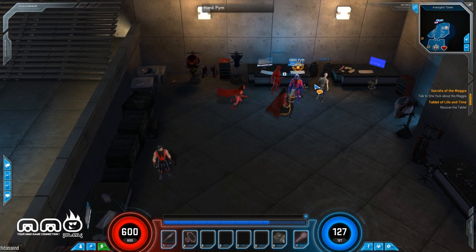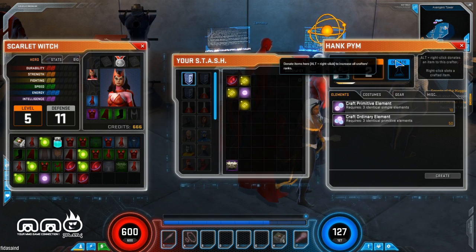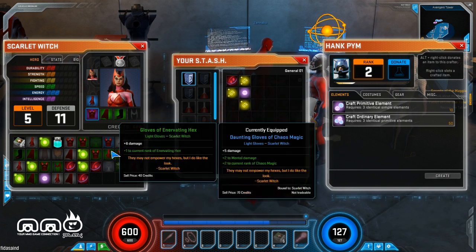Next thing I want to look at is the crafting system. I'm actually kind of a fan of this because it uses garbage you're not using anymore. So you can go to a character, vendor, crafter, or anything like that. You can see the donate button — alt right-click and it'll level him up. He's currently ranked two.